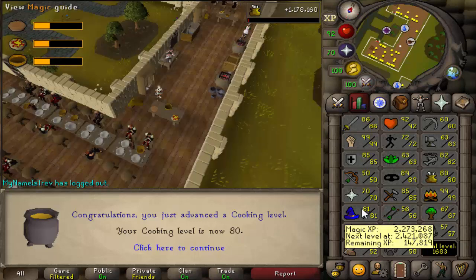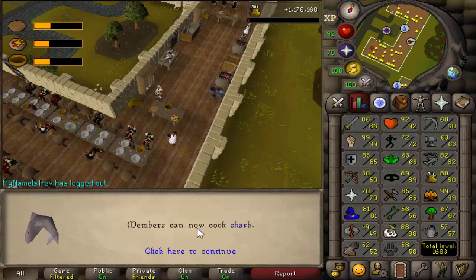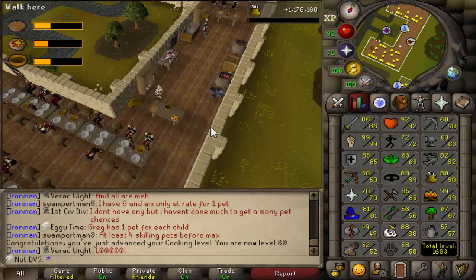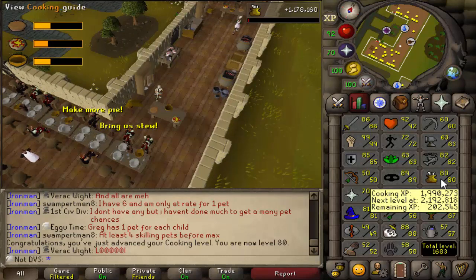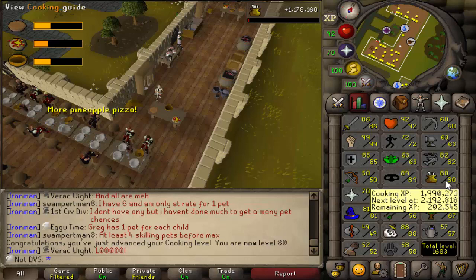It's been around 9 or 10 hours - 1.2 million total cooking XP - and there is level 80, which is the level I require to cook sharks. Overall this really isn't as bad as I thought it was. It started out really bad, but once I got used to how much clicking it is, I can still do stuff on the side. If you guys haven't seen or played that Sekiro game I was talking about, you should definitely check it out because it's freaking crazy.